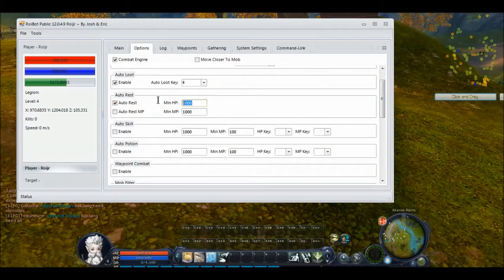Auto-rest — pretty much whenever it falls under this health, I'm just going to put 100. Auto-rest MP — I'm a cleric, so that's kind of important. I don't want to be running out of mana, so I'm just going to tell it to rest when its MP falls under 200.